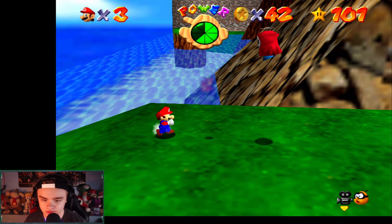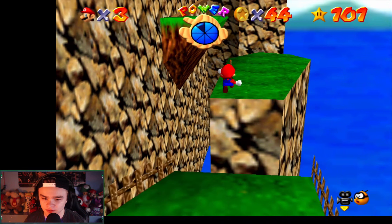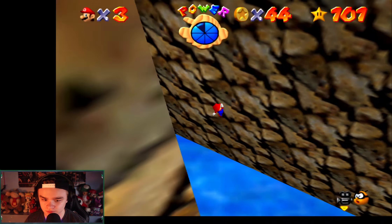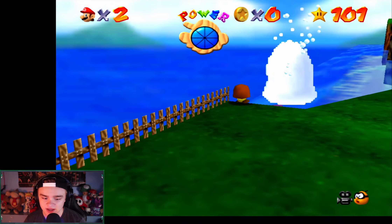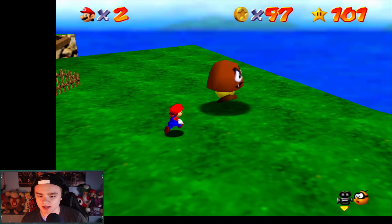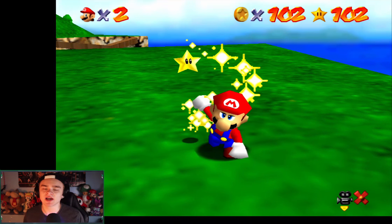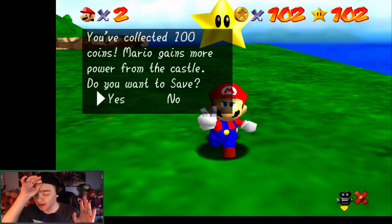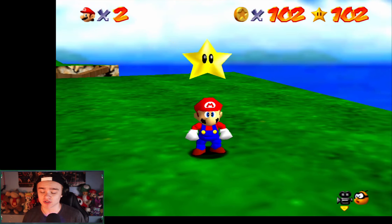Do these guys ever shoot fire? I don't remember them shooting fire. Look at this part I don't like - I knew it! Why was the wind not blowing?! This is so annoying, now I gotta do this again. Oh my god - wait, I am about to get a hundred coins right now! There we go, finally got it! The thing that helped me was ground pounding the big goombas - you actually get blue coins, and there were a bunch of goombas in the first section. Finally, that is everything from Tiny Huge Island!